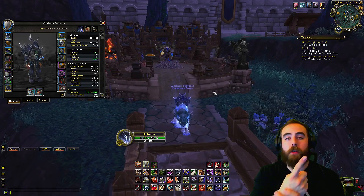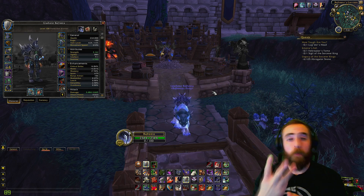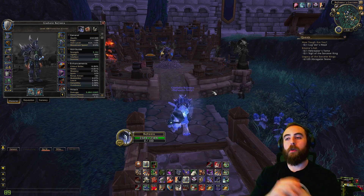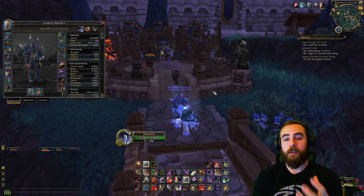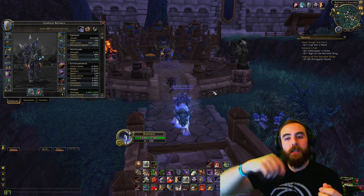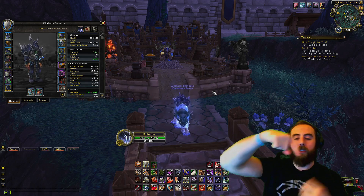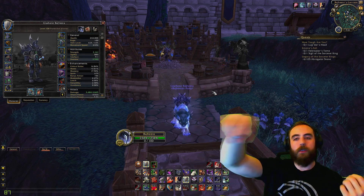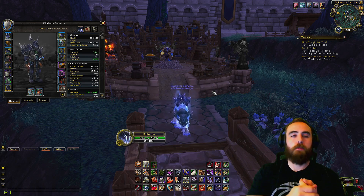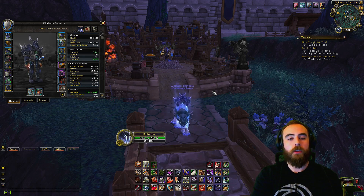Battlegrounds — do battlegrounds with friends. If you win, you get good honor and you get a box that has a chance to drop gold, honor, or a straight-up piece of gear. If you don't have a group of people to run with, or you get tired of doing BGs on your own, you can go to Ashran and farm the surrounding areas for artifacts — every artifact is essentially one honor point. You can turn them in to any of the NPCs in Ashran in your little base for a 1-to-1 ratio of honor per artifact. You can even do that while waiting for BG queues.